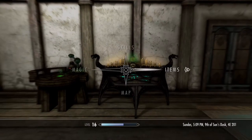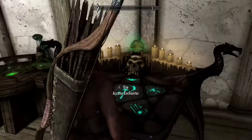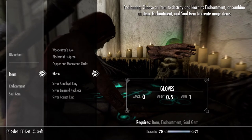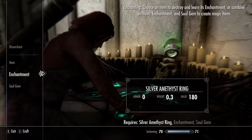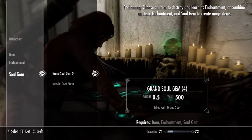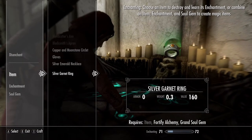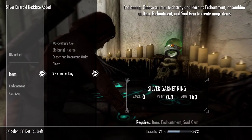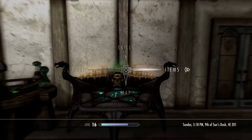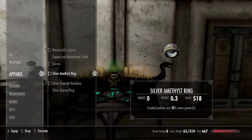Alright guys, for this last segment we're going to put everything together and test the theory. I'm going to activate my Enchanter's Potion — whether it's the 10% or 20% doesn't matter. I'm going to pick my first item, which is my ring, select the alchemy enchantment, and use the two Grand Soul Gems. With the perks, you should have 20% on each of those items. Both of them should be alchemy enchantments.